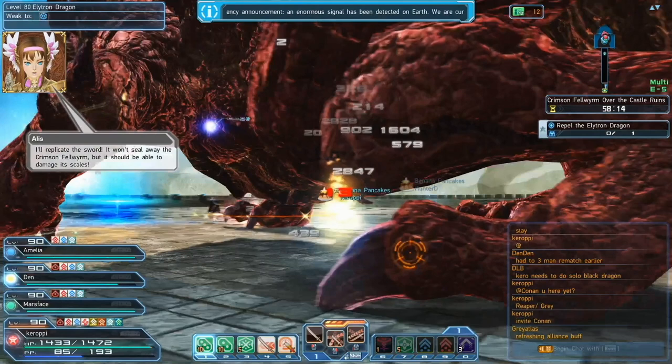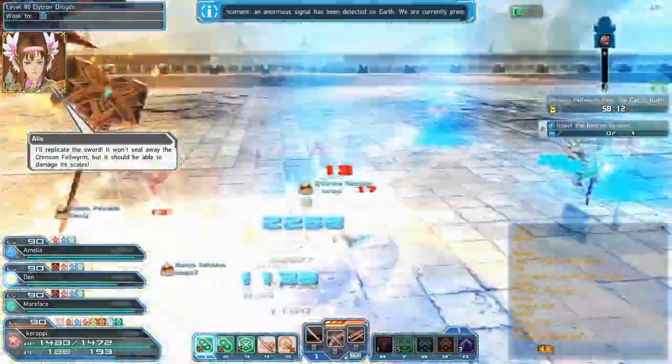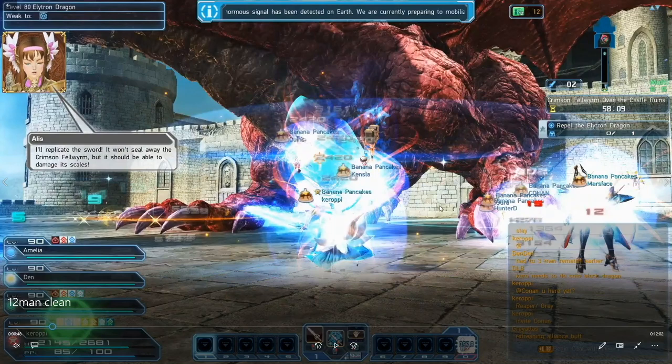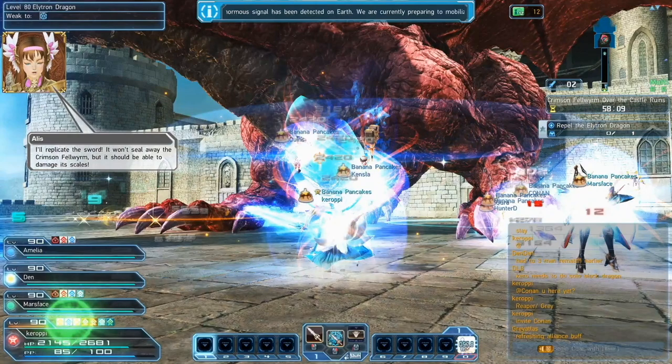You're going to see that Elise has a little dialogue saying she'll replicate the sword. And you'll notice that in front of the boss there will be three swords that spawn — one sword for each party. I'm going to pick one up, and immediately you want to hit his chest. You can see that his chest is glowing blue, and you want to hold down your right-click. If you hold down right-click for three seconds, you'll do a very powerful attack which will immediately break his weak point in one shot.